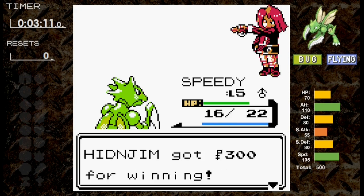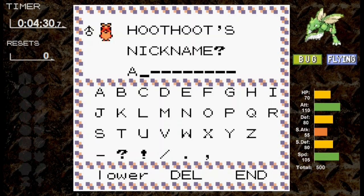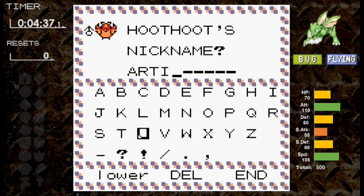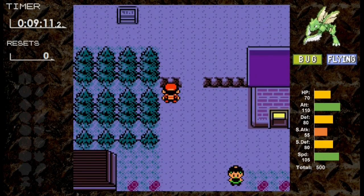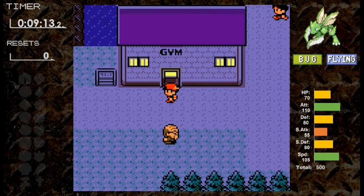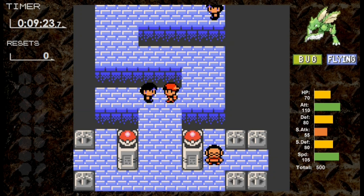Let's head to Violet City. On the way, we pick up our HM helper Hoothoot. Scyther isn't going to have too many issues at the start, so we'll skip most trainers. We go to Sprout Tower first, since Speedy is weak to Flying type but quad resists Grass type. By the time we get to Faulkner's gym, we're at level 11. We've picked up Focus Energy, which raises your critical hit chance by one stage. With Slash later, it could mean a lot more criticals.